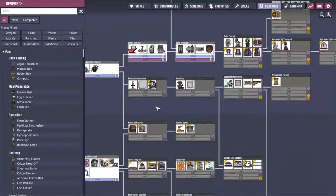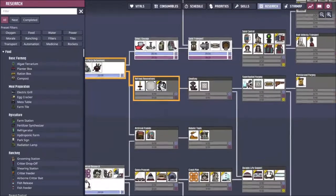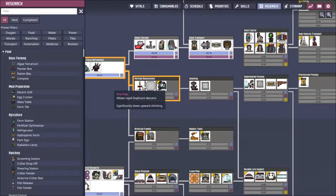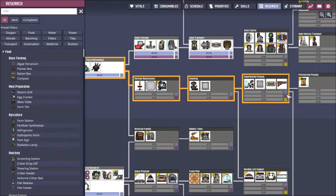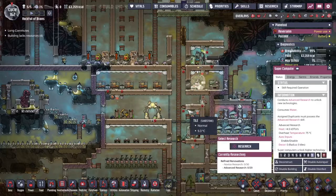There is a whole bunch of stuff here, but the one I'm particularly interested in is solid materials — come down to the smelting. We've got some nice equipment on the way: a fire pole to enable us to go down quickly, and a temperature shift plate to help us move temperatures out. But we need this smelting, the metal refinery, if we actually want to have good returns on our materials.